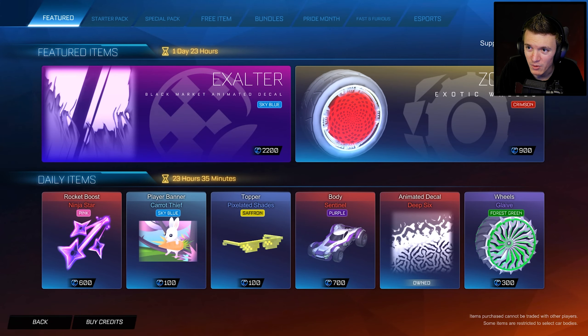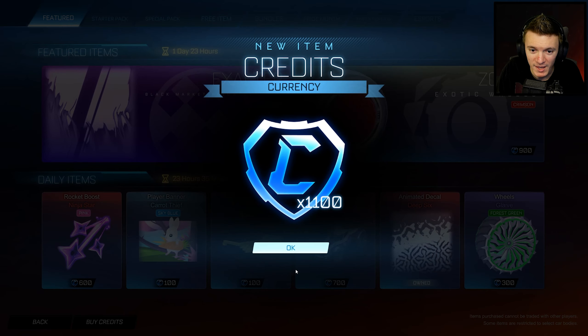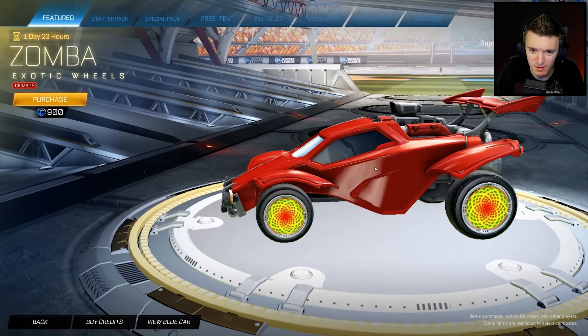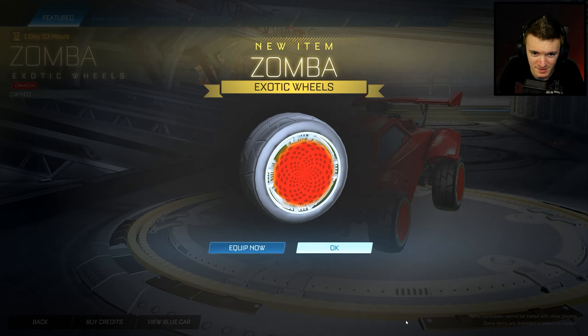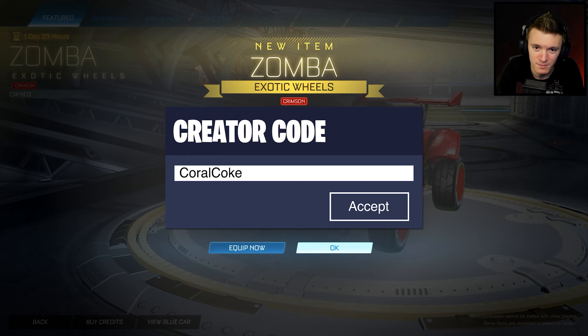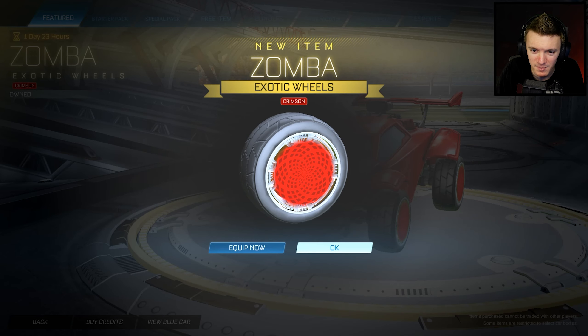Let's get these Crimson Zombas. Oh, I don't have enough credits. I'm buying some credits. Okay, I got some credits — perfect. 900 credits for the Crimson Zombas. Look at that. Yes, please. If you're gonna pick these up, make sure to use code CORALCOKE in the item shop. But yeah, let's pick that up. Saving the screenshot for the thumbnail, baby.